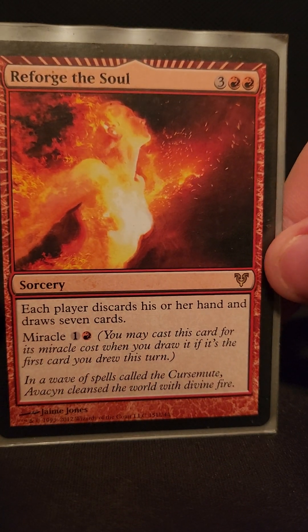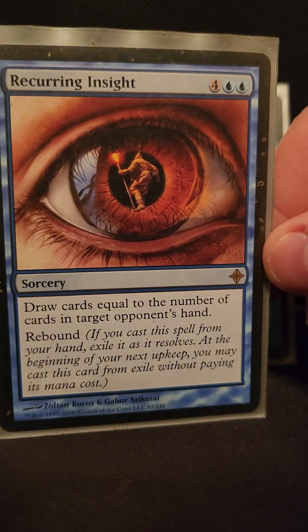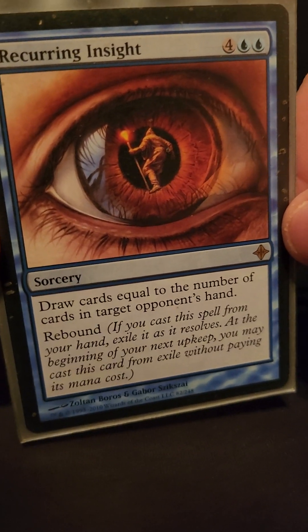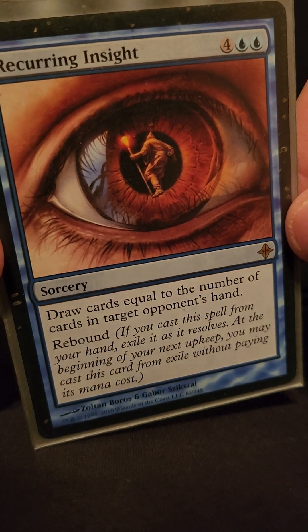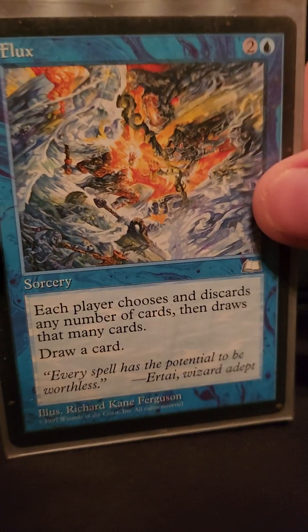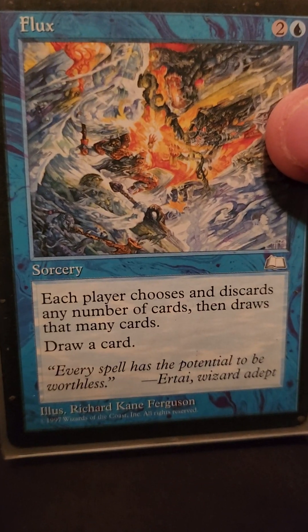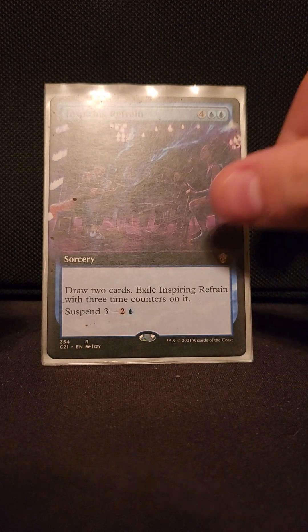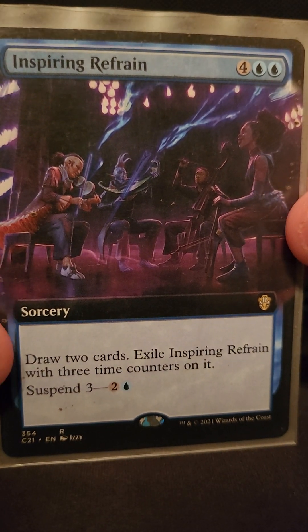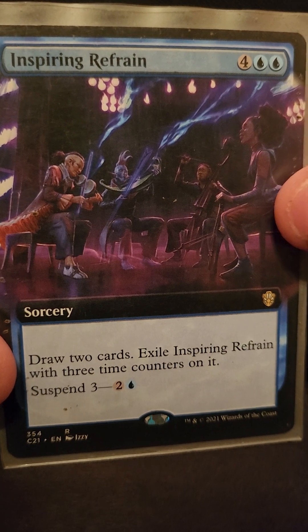Reforge the Soul — same thing, it's a Wheel of Fortune. Draw cards equal to the number of cards in an opponent's hand, so if somebody's going off and has seven, ten, twenty, thirty cards, so can we. If we've drilled through our hand and have a bunch of lands, we flux them out, draw a card, then draw how many cards we had in our hand. You cast it, exile it, and can play it again.